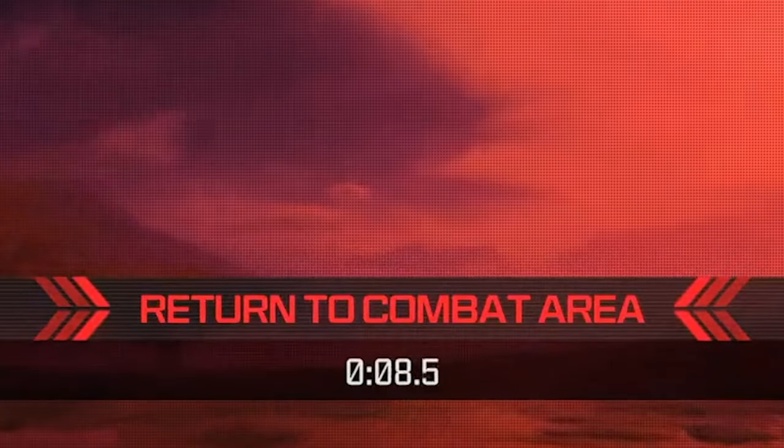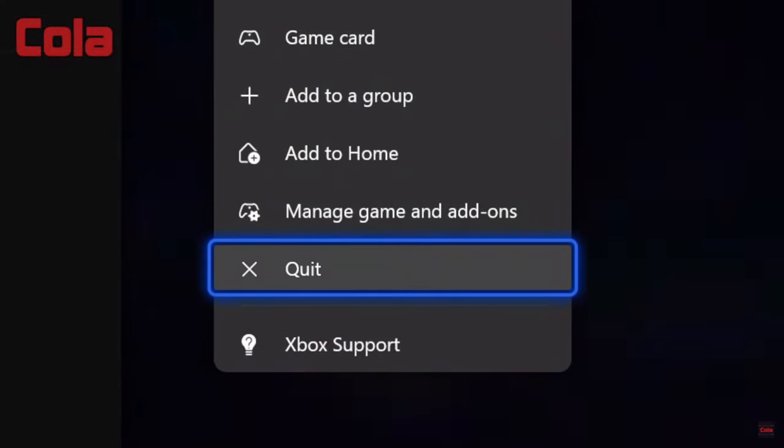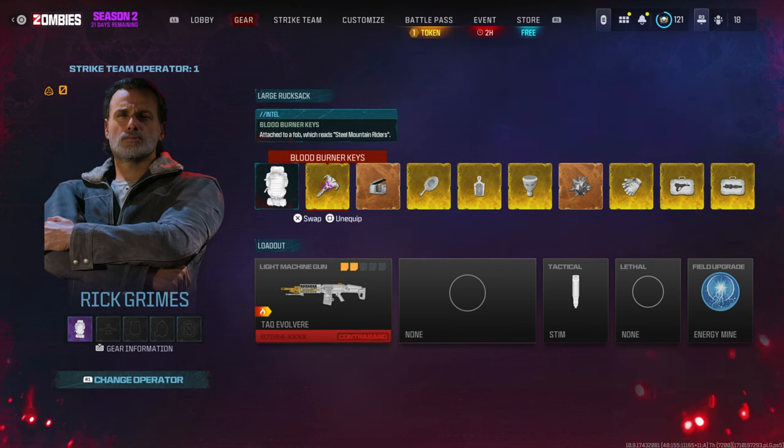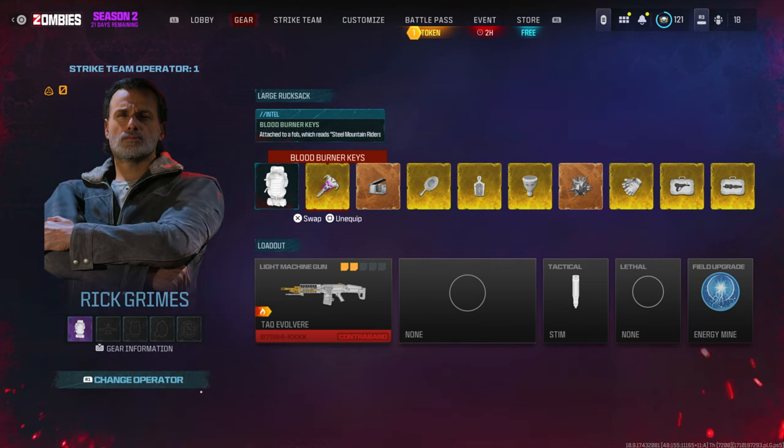Once it hits 6 seconds, you're going to be in the combat area — go ahead and go to the application file. It's going to put you through a portal. As soon as it says eliminated, quit the game straight away. When you log back into your game, you're going to see that you have all your stuff still. Unequip everything, go back into the game, and in your Tombstone you're going to have all your stuff there as well. And that's exactly how you duplicate solo.